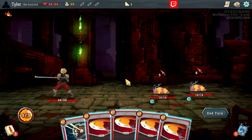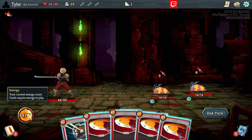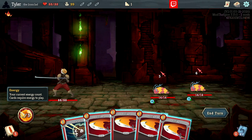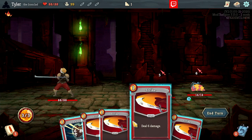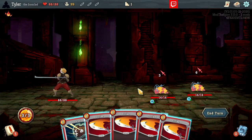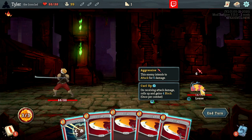Now we can choose to play — this is where the core gameplay comes in. We start with three energy as the Ironclad, and in fact every character starts with three energy. This means we can play three one-cost cards, or a two-cost and a one-cost card, or five zero-cost cards. Let's look at what our enemies are doing. Here's a couple of little louses — this guy is going to attack us for five damage, and this one for six damage.